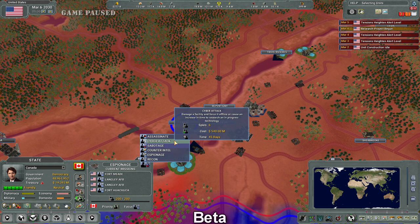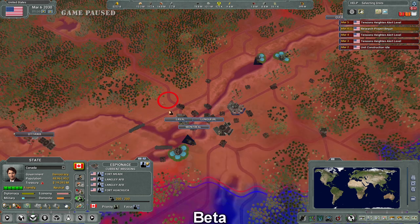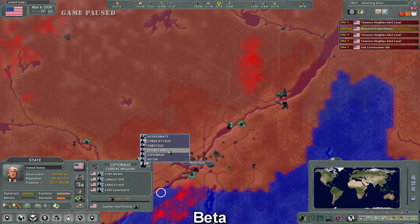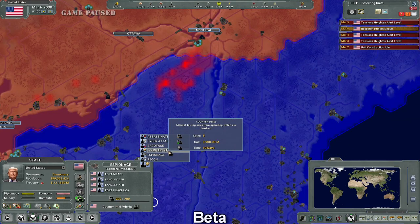And now this leads me to Counter Intel, which if you ask me, kind of rubs me the wrong way. This one says five spies, 900 mil, 60 days. And if I go place it over a place, the prices are just inverted — 3.75 mil, 25 days, two spies. If this is correct, then yeah, that would work. But if the numbers here are correct, then that's just ridiculous. And if you ask me, this whole option is ridiculous.